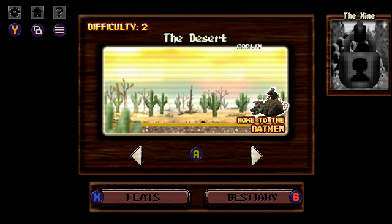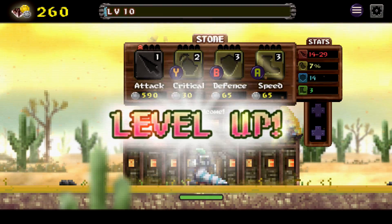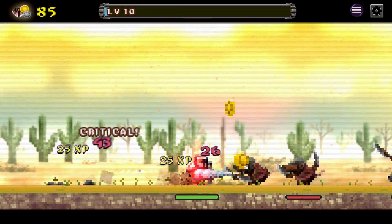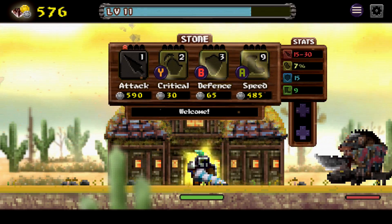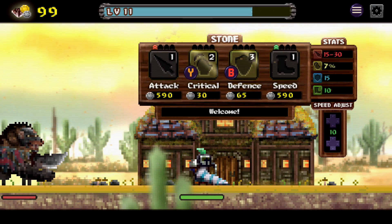First thing you want to do is make sure you get to at least level 2, which is going to be the desert. This is probably the easiest level to grind, especially in the early game. Just make sure you do the grinding method, where you just go back and forth killing the same weak enemies over and over, while not advancing to the right in order to start the boss fight.